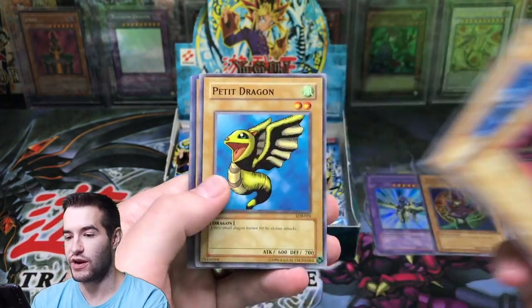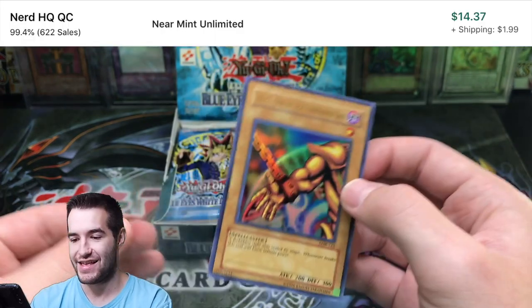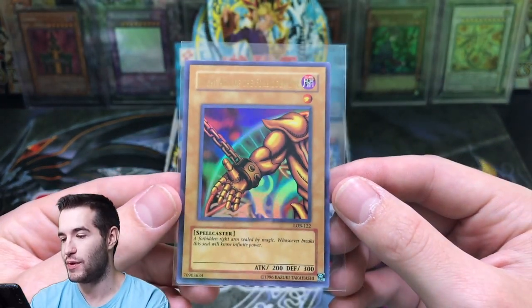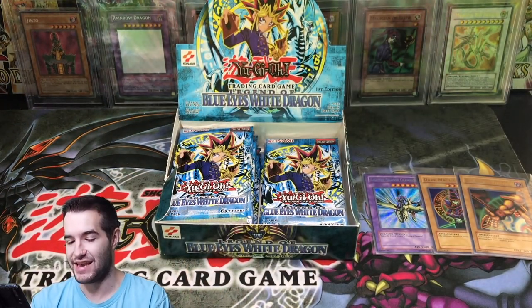Can we pull the Blue Eyes as well and just go crazy? Monster Egg. Lesser Dragon. Petite Dragon. This looks promising. Right Arm of the Forbidden One — another Ultra Rare! Check that out. That is epic. We are on fire right now. Right Arm of the Forbidden One, Ultra Rare. Back-to-back Ultras — that is insane!